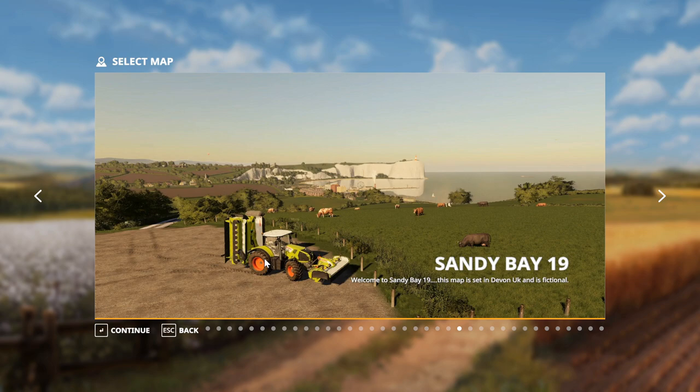It has custom lighting — I think that's unrelated to seasons — and custom textures. There are two new plant types: alfalfa and rye. The full description of the map will be in the description with links. The map is available on PC and Mac only, but a console version is supposedly coming eventually. There is also custom traffic with better protection against being hit, plus speed cameras.